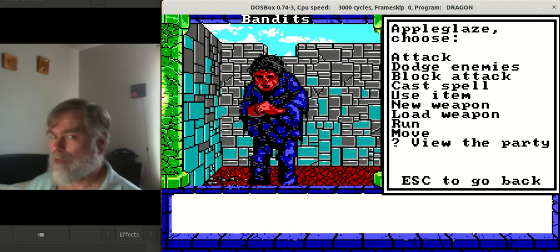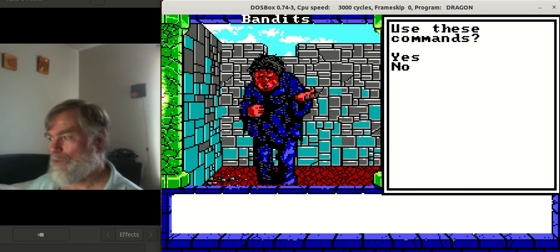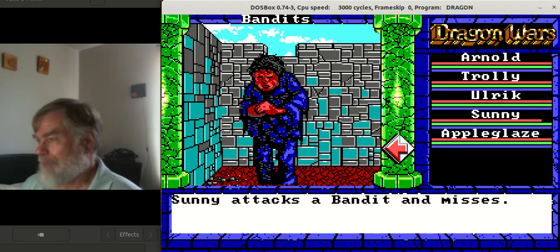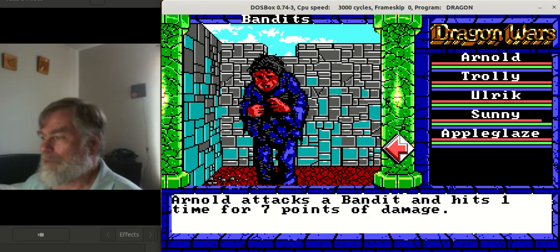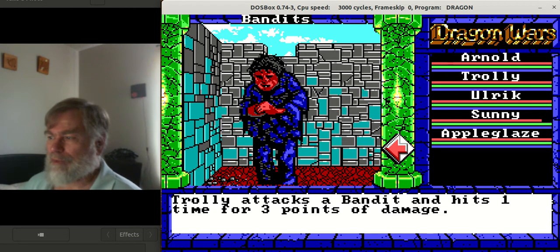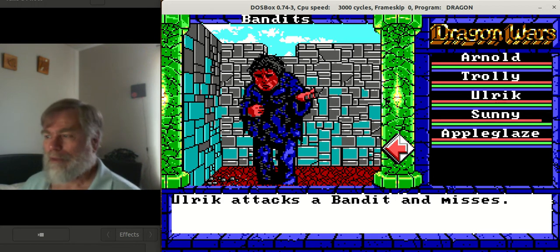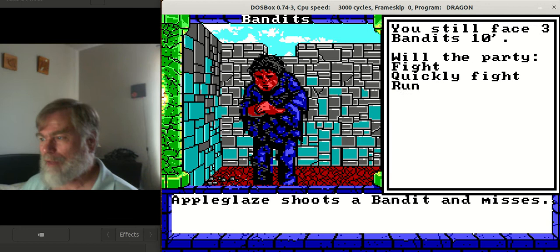Apple Glaze is all the way in the back. The first four characters can attack with a melee weapon; beyond that they have to use a bow, and he happens to have a bow and arrows. We're just going to let him attack as well. The bandits advance, but you don't see them advance. It's a very old game, very old style — the graphics aren't perfect. The animation simply moves through several different pictures. It's low grade, but they put more fun into it because they had more room since they didn't need huge graphics.